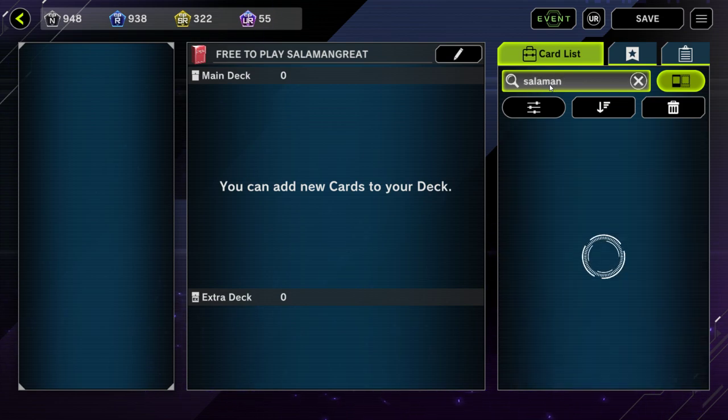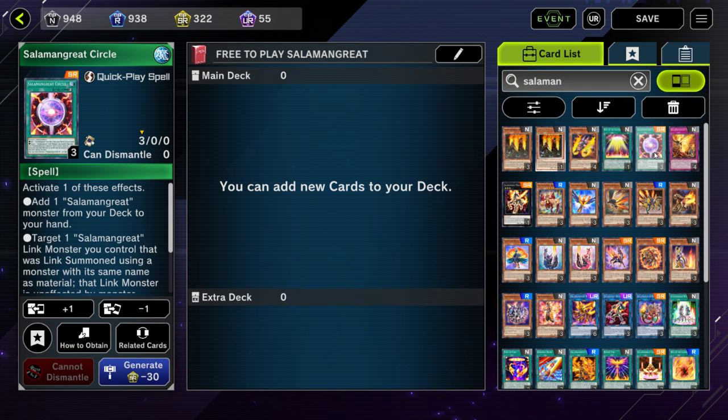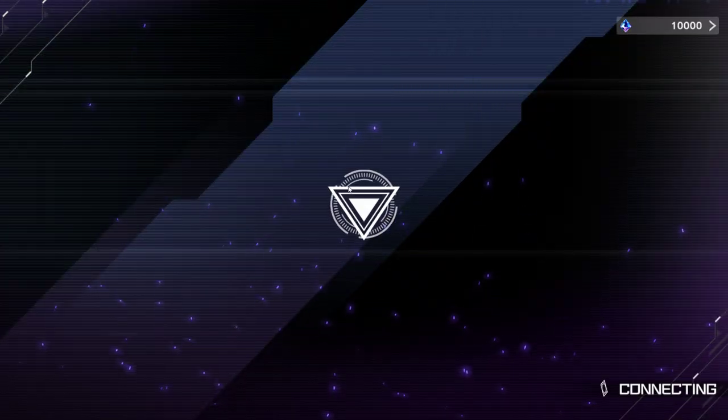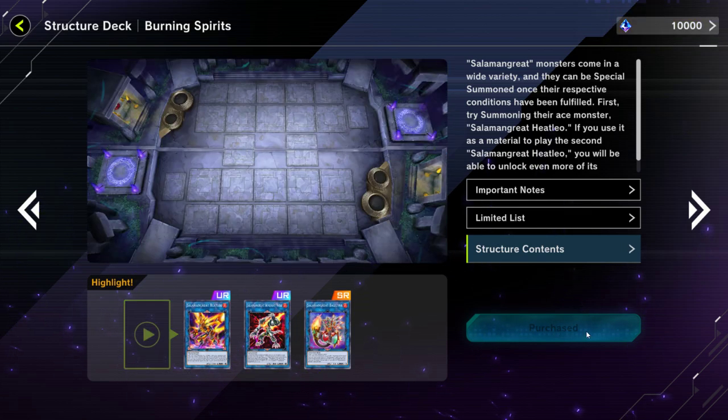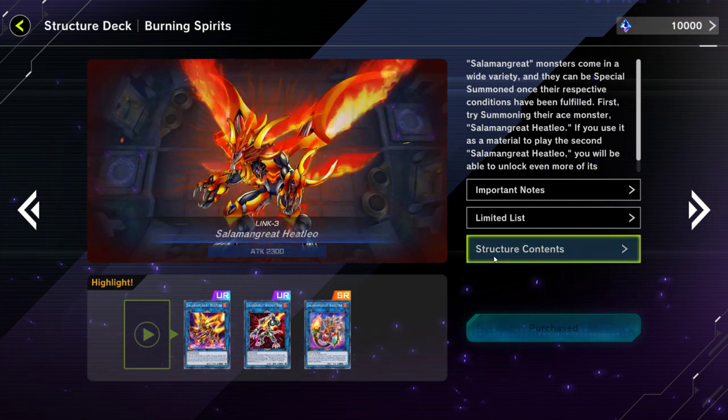Let's go ahead and get started. The first thing you're going to want to do when you're trying to make this free-to-play is obviously just have some gems on hand. You're going to go into the shop and buy three copies of this structure deck. You only need 1500 gems — it's 500 for one copy of the structure deck, and you're going to want three.